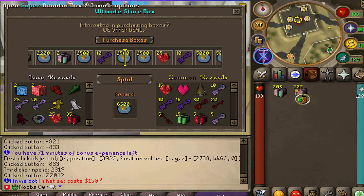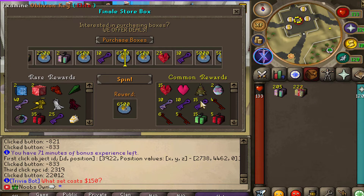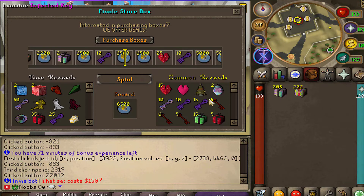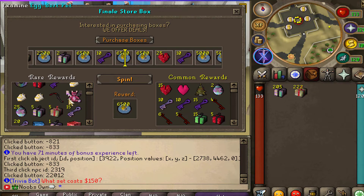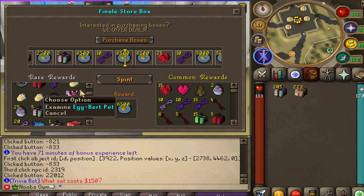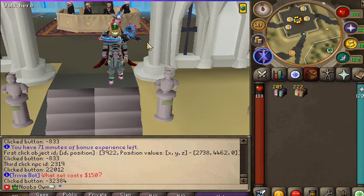We also got some donator boxes and super donated boxes. I'm not going to open all of these, but I'll quickly showcase the loot you can get — especially from the super donated boxes, which are a more recent addition. These are essentially the store mystery boxes renamed. The super mystery boxes can give some really sick items, including one of my favorite pets on CustomX: the egg boat pet, which looks super nice.